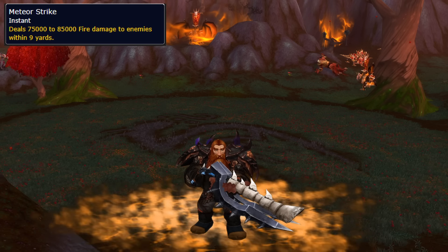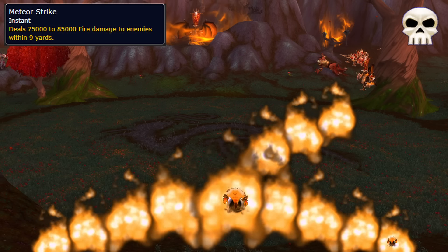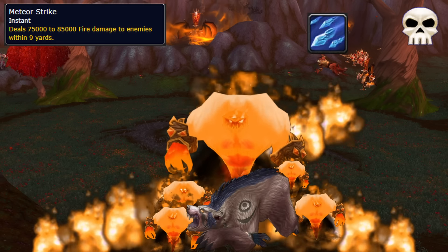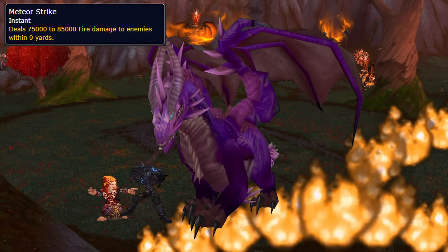He also casts Meteor Strike, which looks like hellfire on the ground, dealing big damage to anyone hit and spawning an X of fire. On heroic, this also spawns a bunch of adds, so pick them up and nuke them down. Stack the raid on one side of the boss, then when it appears, move through the boss to the other side, but watch out for the fire.